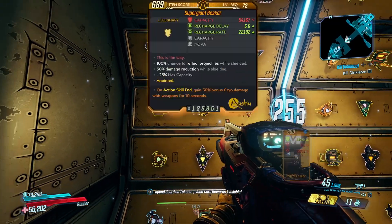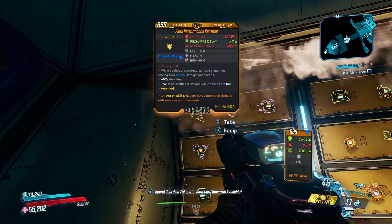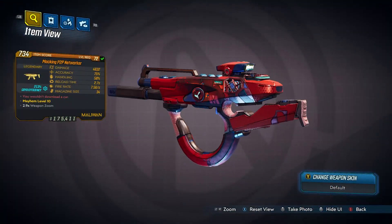But interestingly enough, there was another gun that popped out into people's field of view, and it was none other than the Maliwan P2P Networker SMG.